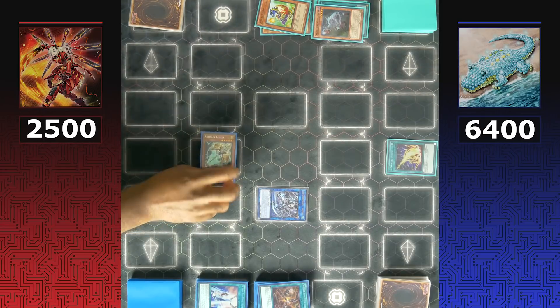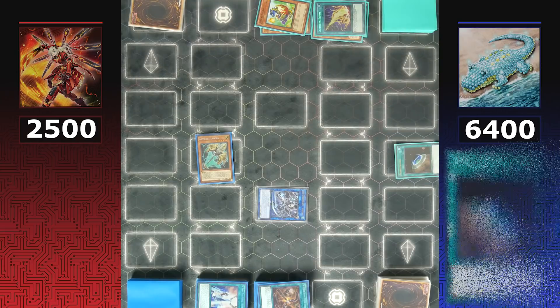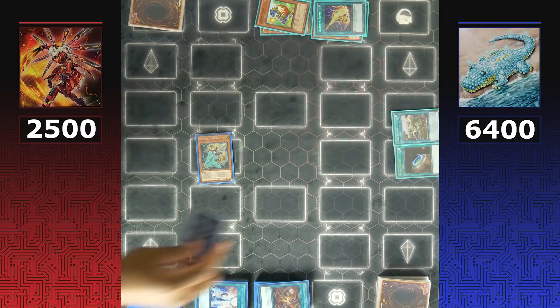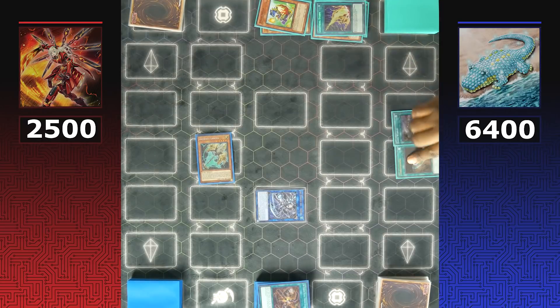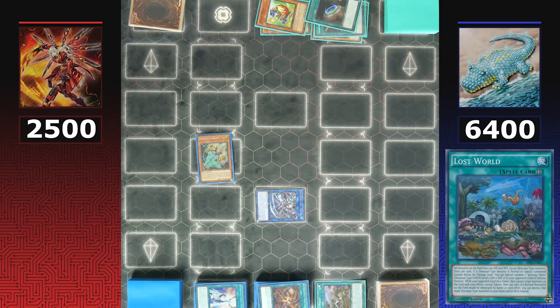Lancia provides another obstacle for Dinos — it can tribute itself even on the field to prevent Dinos from banishing. Cards like Miscellaneousaurus and Double Evolution Pill need to banish to resolve, so getting Artifact Lancia onto the field is great for Sky Striker. Dinos follow up with Terraforming to search Lost World and activate it, then normal summon Pankratops since the opponent controls more monsters.